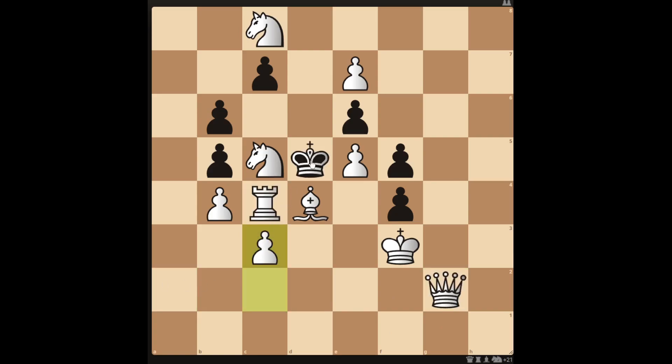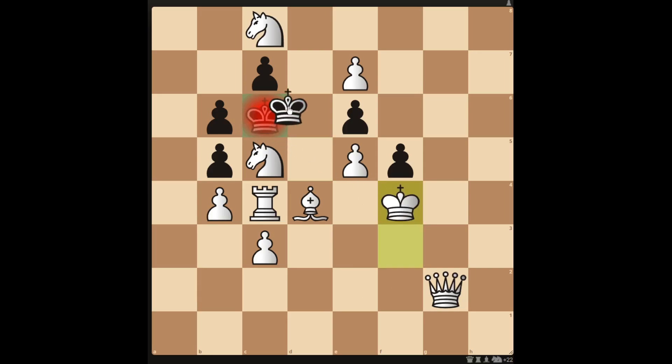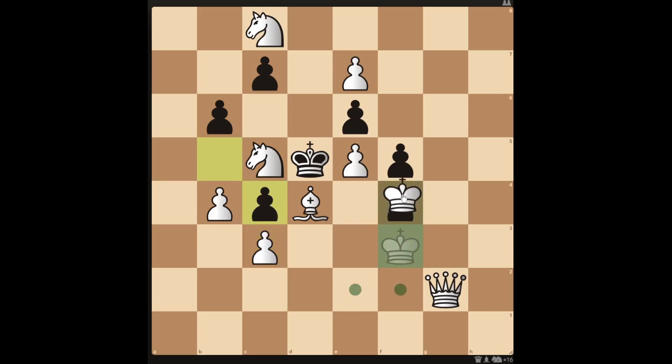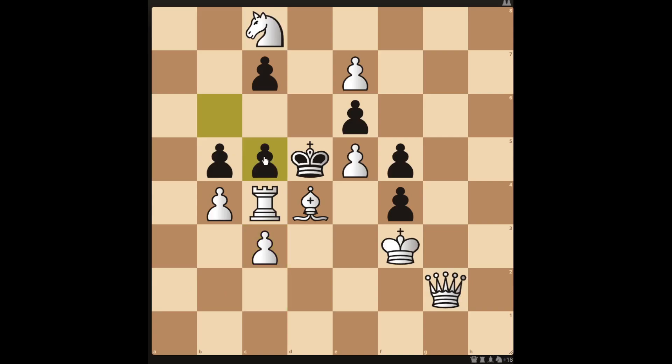If black moves their king to c6, you can then move your king to f4 to do a reveal checkmate in two with the queen. If black decides to take your rook with their pawn, you can again do the reveal check with the queen to checkmate in two. And if black decides to take your knight with their pawn, you can then move your rook to c5 to checkmate in two. That's it for now — please like and subscribe and I'll see you next time.